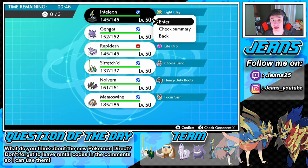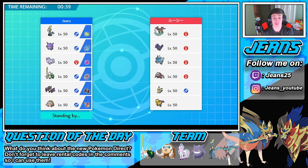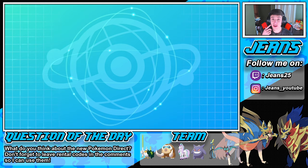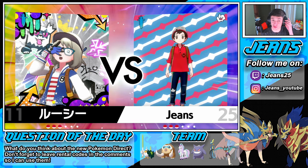We'll go Inteleon in the front spot to set up screens, Rapidash with Life Orb in the back, and Heavy Duty Boots Noivern in the back. We have our physical attacker in Rapidash and special attacker in Noivern, which is great. We have two physical attackers in Rapidash and Sirfetch'd, and two special attackers in Gengar and Noivern.